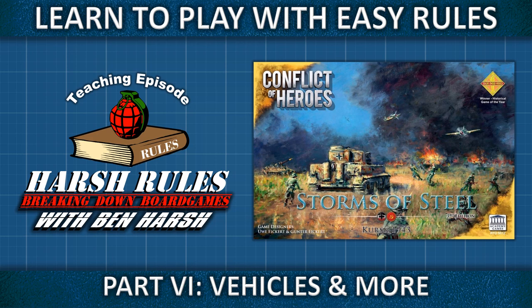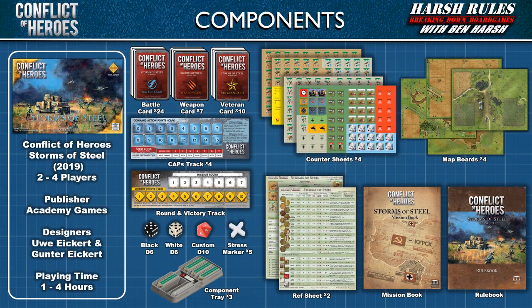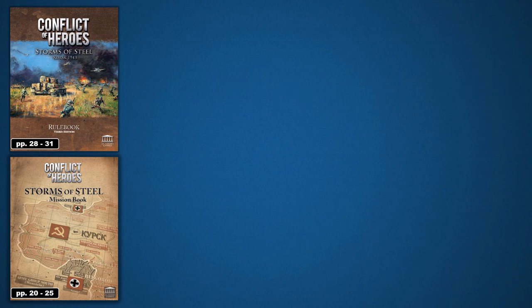This is Harsh Rules. I'm Ben Harsh, and today we're going to learn to play Conflict of Heroes: Storms of Steel, the 3rd edition. Conflict of Heroes: Storms of Steel was released in 2019 by Academy Games and designed by Uwe Eichardt and Gunter Eichardt. This game supports up to 4 players and takes from 1 to 4 hours to play. Welcome back to the Harsh Rules tutorial series for Conflict of Heroes: Storms of Steel.